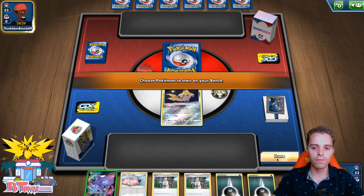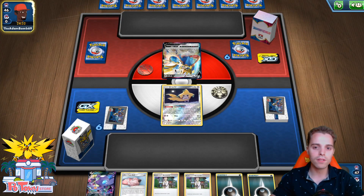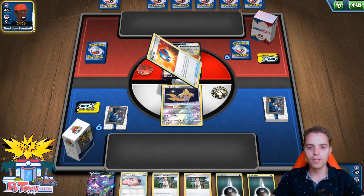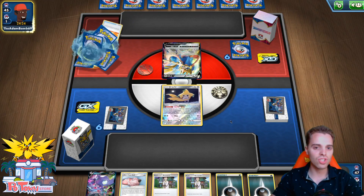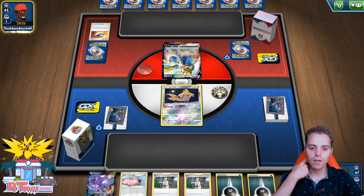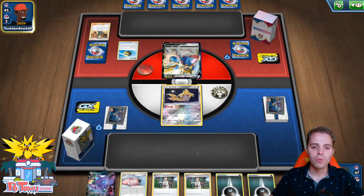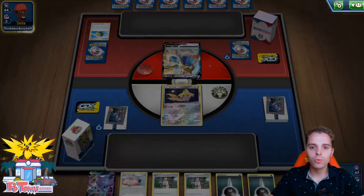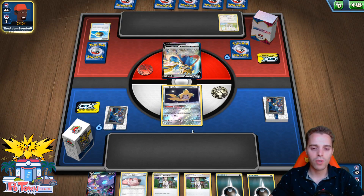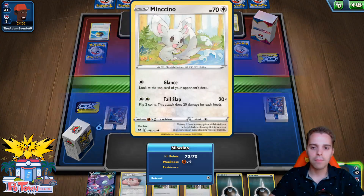If he doesn't get Zacian out of the active, we could get some damage counters on it and then Sableye could scratch it for that. Okay, there's a Great Ball — this is a Cinccino mill archetype, interesting. That is very interesting. We'll see how it goes. We can attach because we're probably gonna use Research. We don't need Poké Dolls now that I think about it — this is a mill archetype, so we're gonna have to be quicker. Hopefully he whiffs on something like Air Balloon so we can one-shot the Zacian with damage counters. Although I should probably go after the Drizzile engine instead with our Applins.